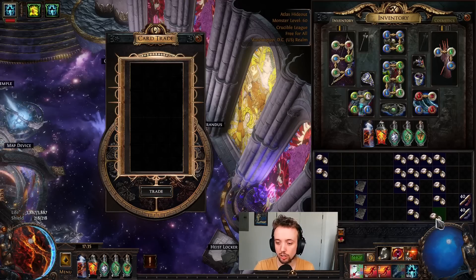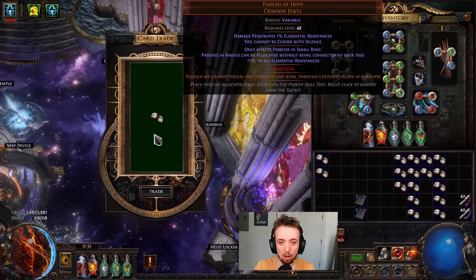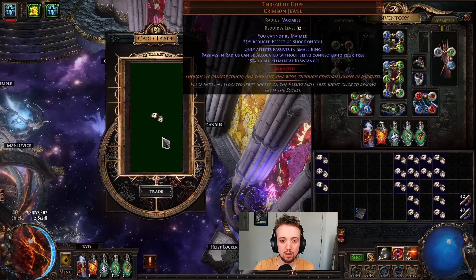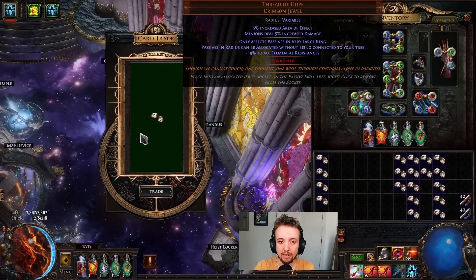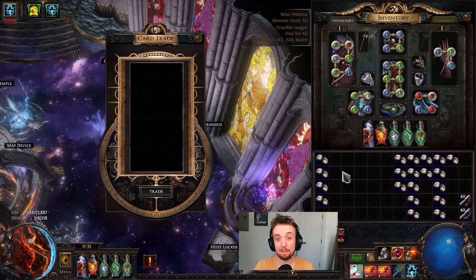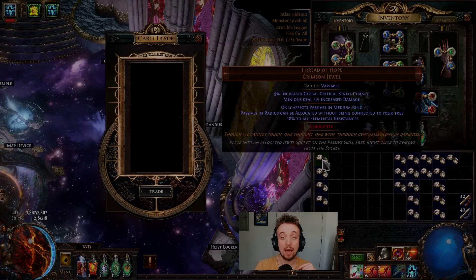Very large with a terrible roll and bad implicits — that's basically worst case. Small, okay. Small again, mid roll, can't be maimed — nah. Last one: medium corrupted blood, very large okay. So we potentially did okay. We need to make back 15 divines here — I'm going to give these a sweep and I'll be right back.